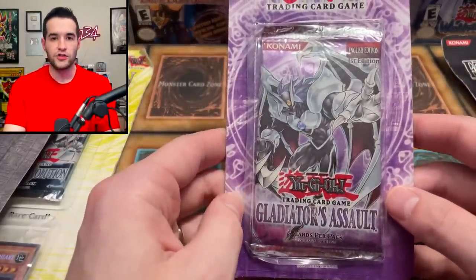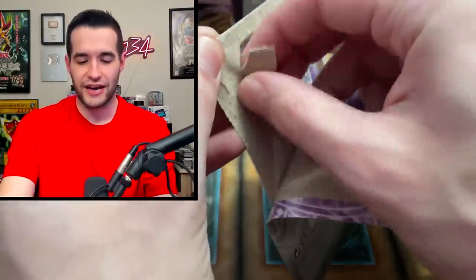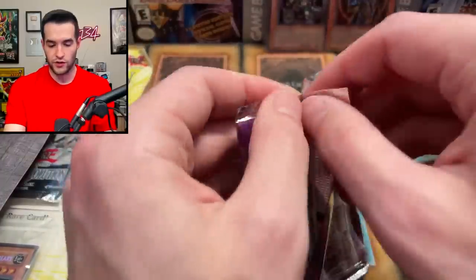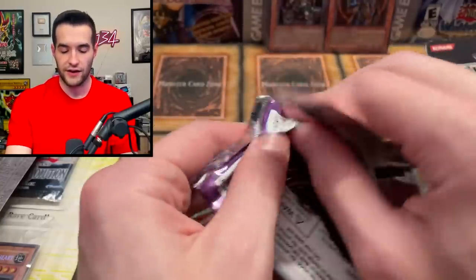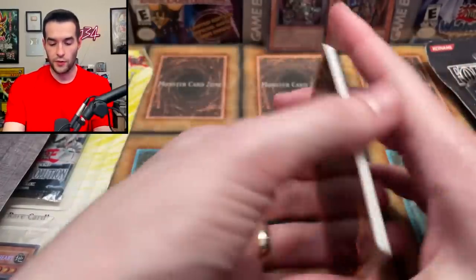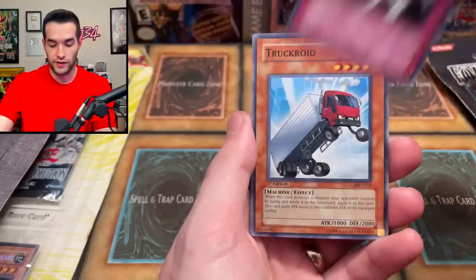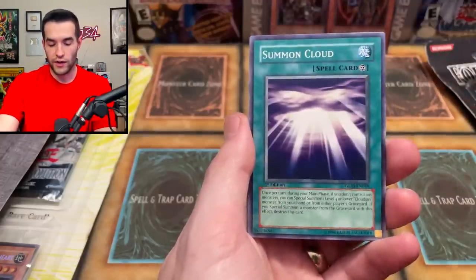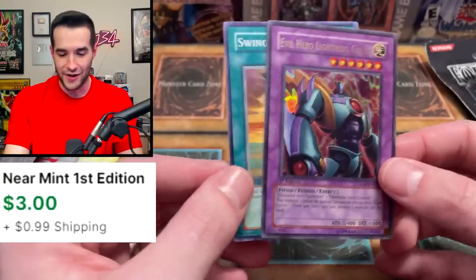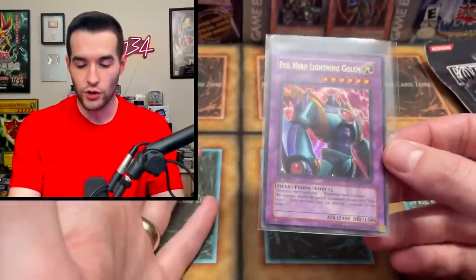I'm going to start it off hot with a Gladiator's Assault first edition blister. I shouldn't have taken this because I absolutely never pull anything good out of the set, but I just like opening it. We have Double-Edged Sword Technique, Magic Formula, Nimbus Man, Light and Prison Mirror — probably worth something until they reprinted it recently. Truckroid, Summon Cloud, Gladiator. And an ultra rare Evil Hero Lightning Golem! I think this card's like $1.50, so we did hit something worth over a dollar. It's an ultra rare — not crazy money, but it's on the board.